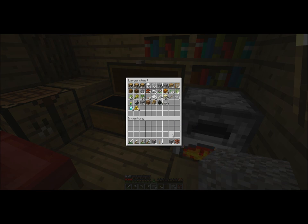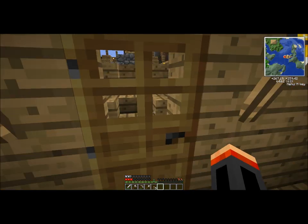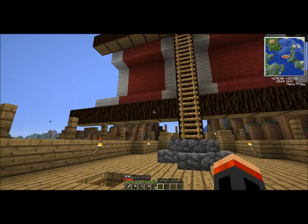Gunpowder, coal, slabs, string — get this with me, put that away. We have no food, so we are going to starve soon. Hopefully it's getting dark so we can sleep and save our spawn point here.